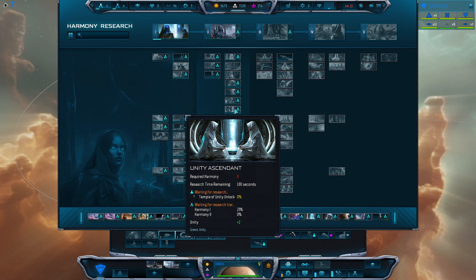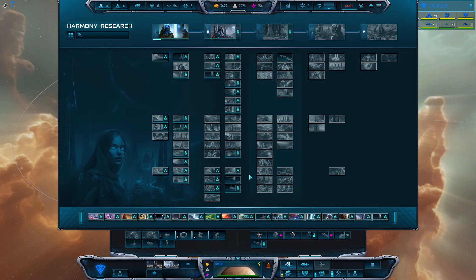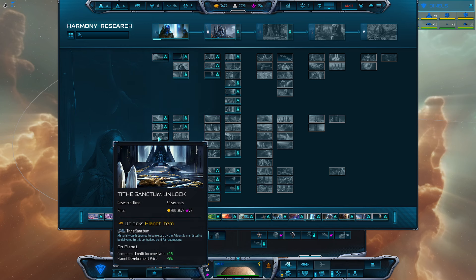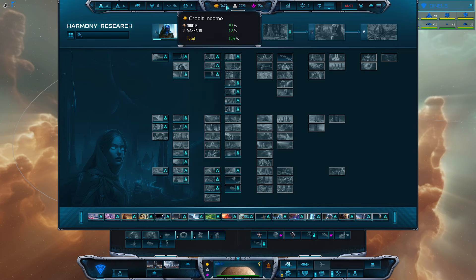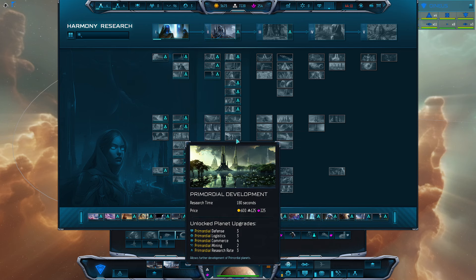Unity Ascendant increases your Unity, helping you unlock and level up abilities a little quicker. That covers Harmony or civilian research. The other unlocks are still helpful — they unlock structures that augment your economy. If you have issues with commerce, grab things like Sanctum Unlocked and Sanctuary Spires Unlocked to increase your commerce credit income rate. Also, planetary enhancements for different planet types for colonizing are something you'll want to pick up mid to late game to build out planets to their fullest extent.